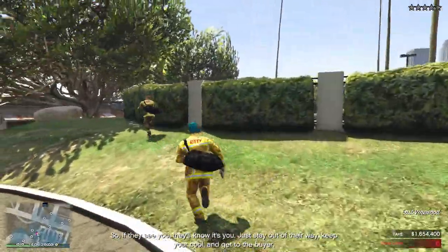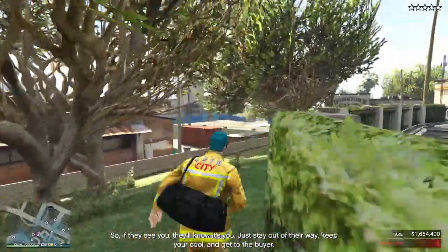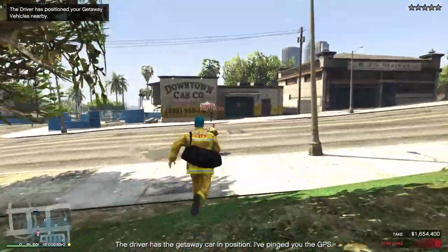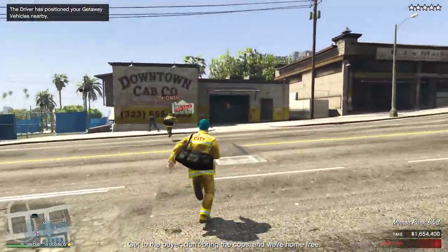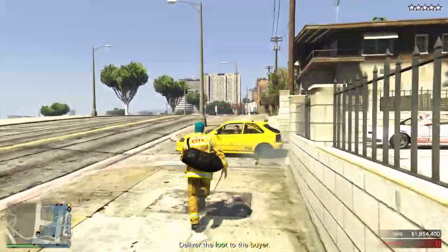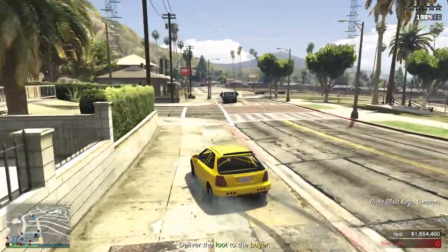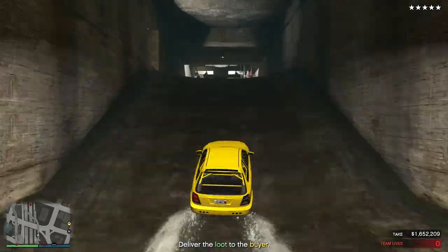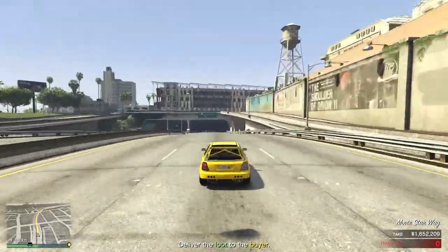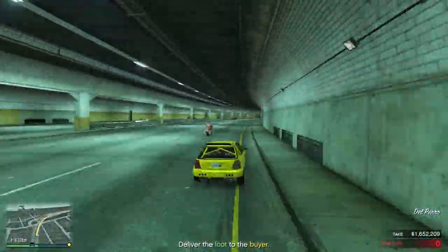We make our way to the getaway vehicles positioned so close we didn't even have to walk. The only thing left is to lose the wanted level. We give a visit to the lizard people living below us who do a ritual and get rid of it. It's a long journey, but nobody wants to see that.